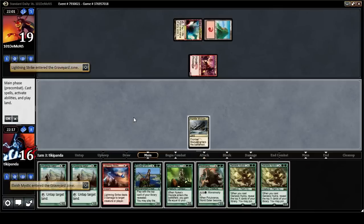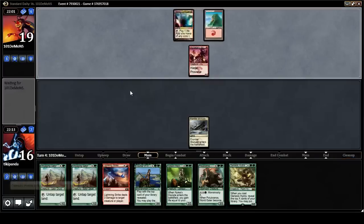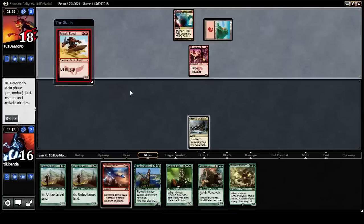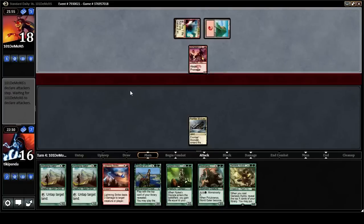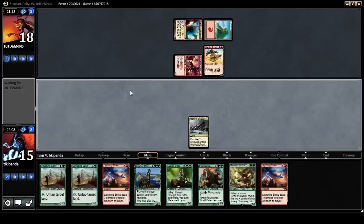We need a land. We didn't get a land — it's not good. I think I want to run 24 lands. I've been having problems with mana before this. I think I want to run a 24th land.